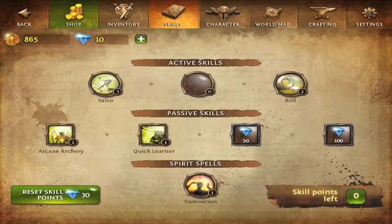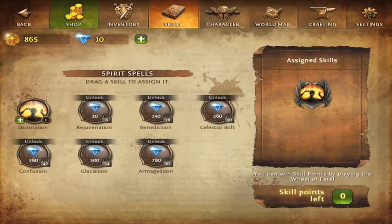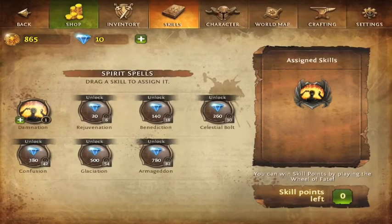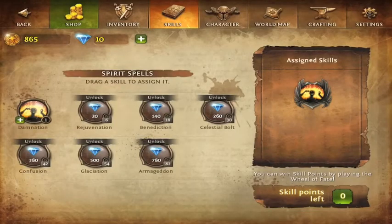Now onto your spirit spells. I only have one at level four — this does fire AOE damage all around you, and it improves as you add skill points. Your second one unlocks at level six, which heals health and gives you mana. That's the one I recommend to save some points for.